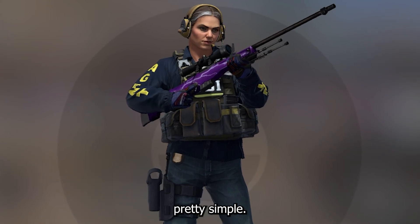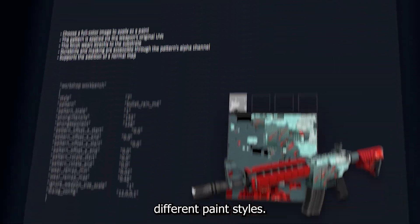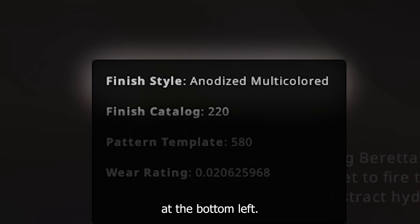How to find them is actually pretty simple. In case you didn't know, every skin doesn't only have a unique artwork — they are also categorized into 9 different paint styles. You can easily find this by just inspecting the skin and looking at the bottom left.